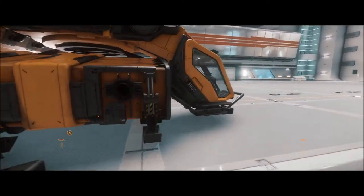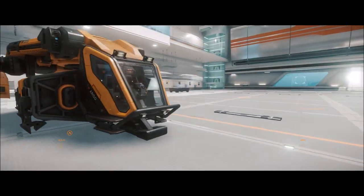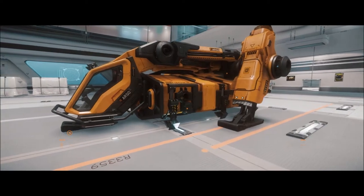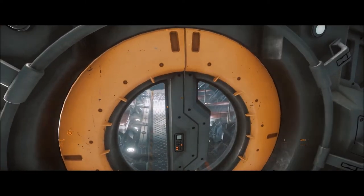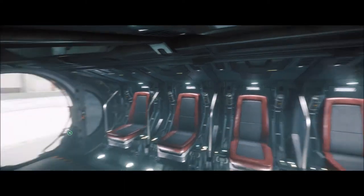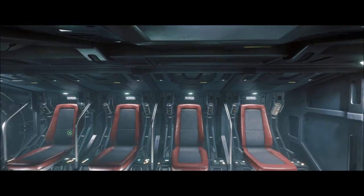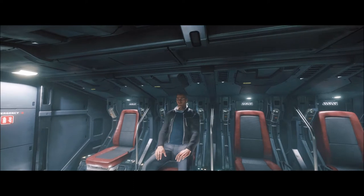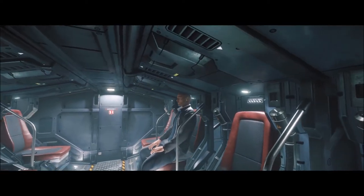So this first Argo is the MPUV-1P personnel version. This Argo is designed to carry people from planet side or other ships and transfer them around. As you can see, it's a tight fit in here, but it does seat four on each side — a total of eight. It will transfer eight PCs. It's quite cramped; you can't be very tall to fit in the back of this thing. I do think that some things are going to change.